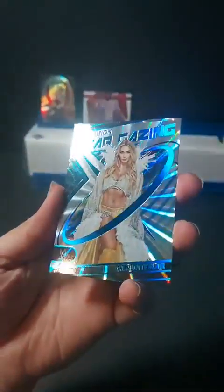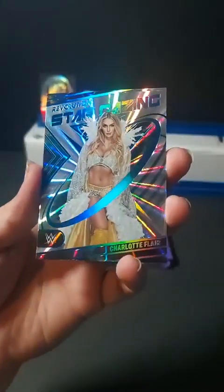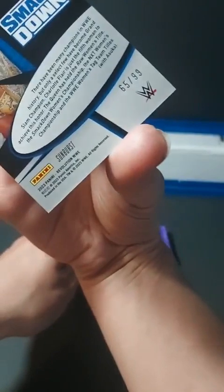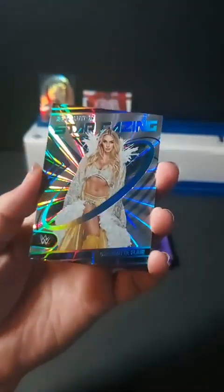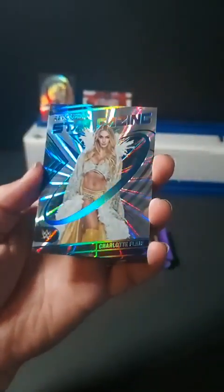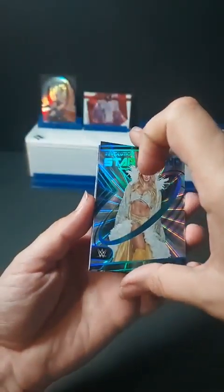A Stargazing insert — that is absolutely beautiful. Charlotte Flair. That holo is amazing — numbered 65 of 99. There you go, our first numbered hit! Our first numbered hit is Charlotte Flair. Charlotte belongs to Ken Collins today — congratulations on that pull, Ken. Nothing like the queen of the WWE to brighten your day.